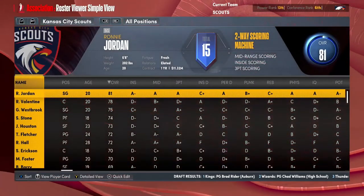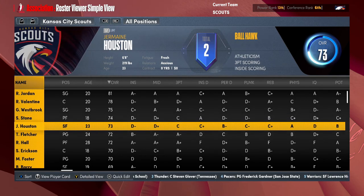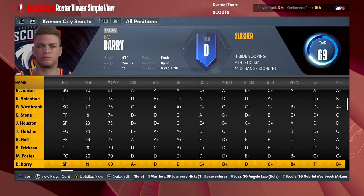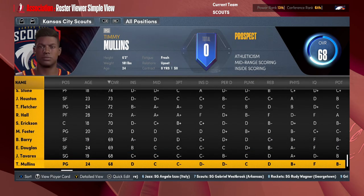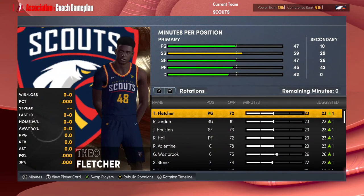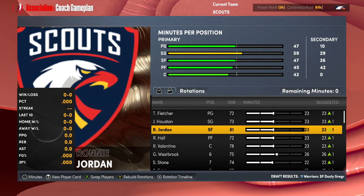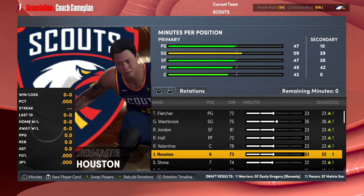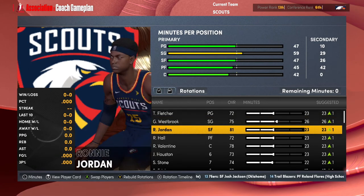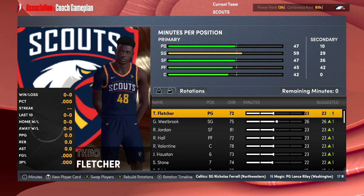So we got Ronnie Jordan, Valentine, Westbrook. They bring in Sam Stone, Jermaine Houston, Stan Erickson, Marion Foster, Bo Berry, and a couple of other guys. I do want to change our game plan — I want Fletcher to start, and Jordan, and I'd like Westbrook to start. So we're gonna have Fletcher, Westbrook, Jordan, Paul, and Valentine as our starters here in the summer league.